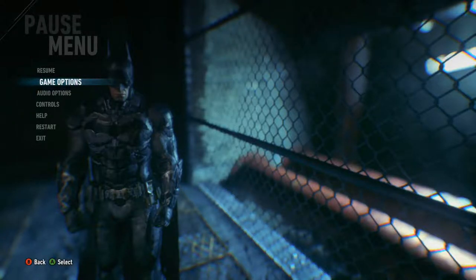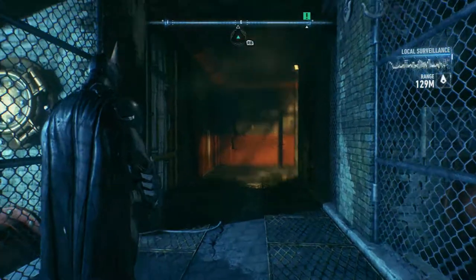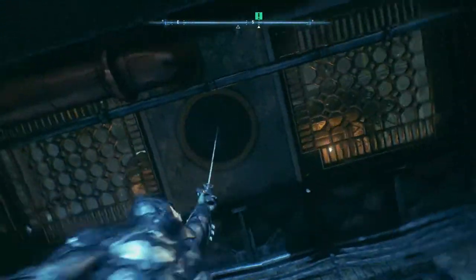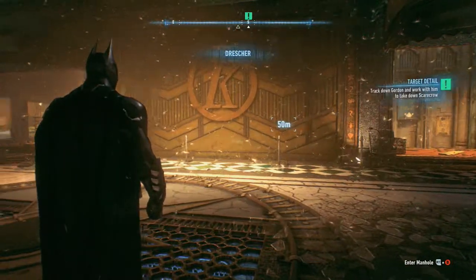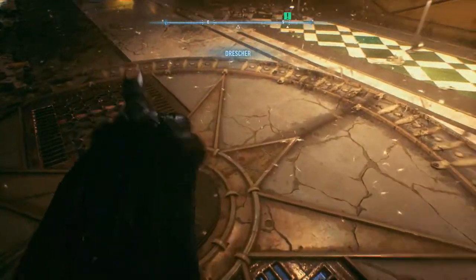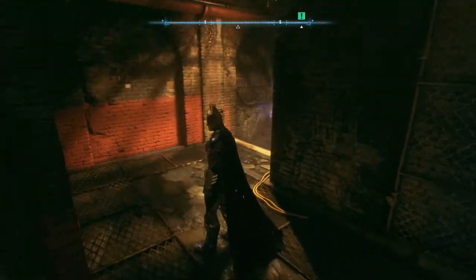Welcome back to more Batman Arkham Knight. Let me show y'all one more time — you have to face the front of the Dressker building, then enter this little manhole right here. Now you're in, but you have to use the remote electrical charge.